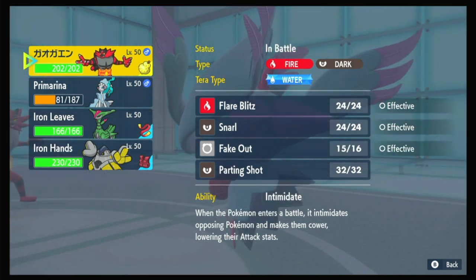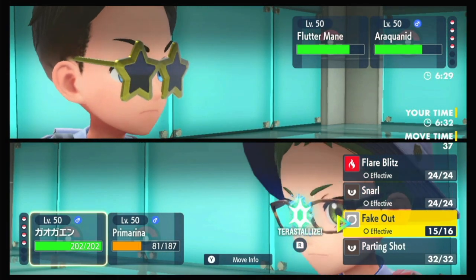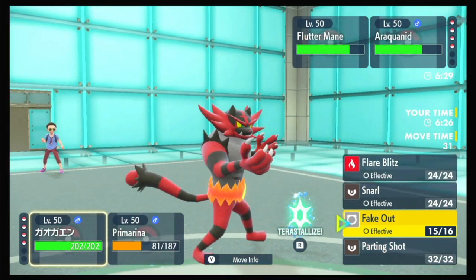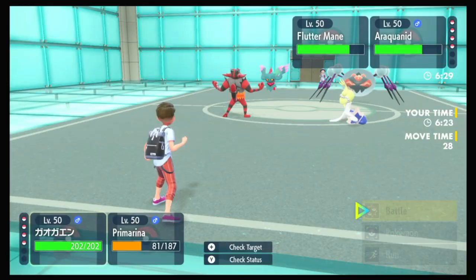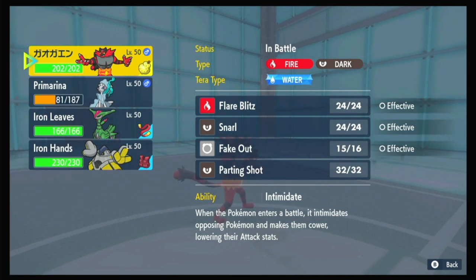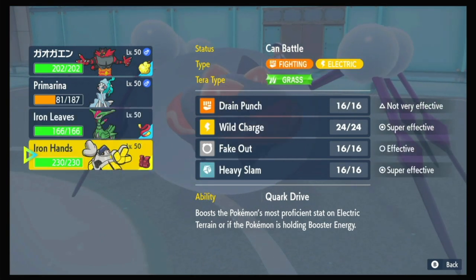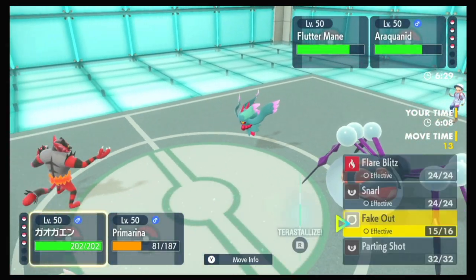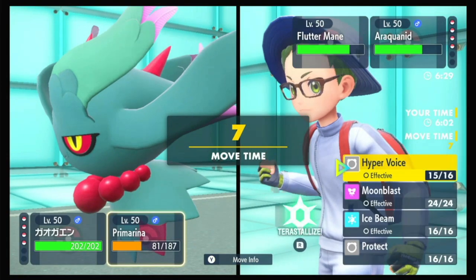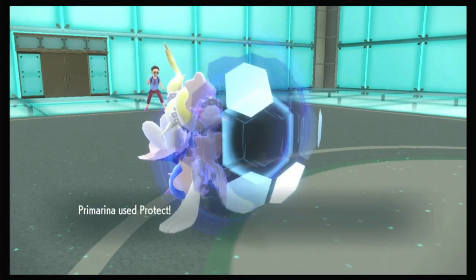Now where to go from here? We most likely are faster than that Araquanid. We could Parting Shot it out, but Primarina would go down to a Moonblast. We could Protect Primarina and Parting Shot out if we wanted to. I would be a little bit concerned about a Clear Amulet on the Araquanid though. So I'm going to Parting Shot Fluttermane and just Protect for now. I think after one Parting Shot, we might be able to take the next Moonblast.